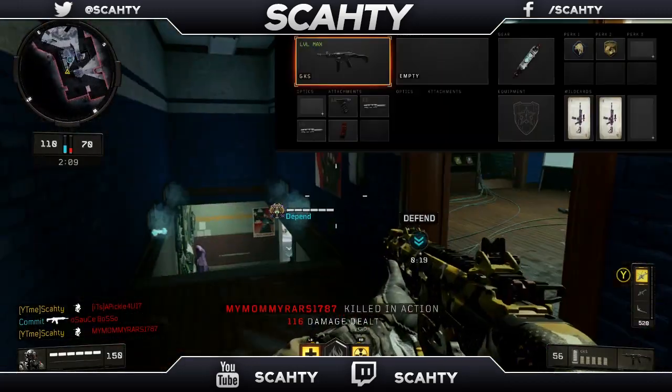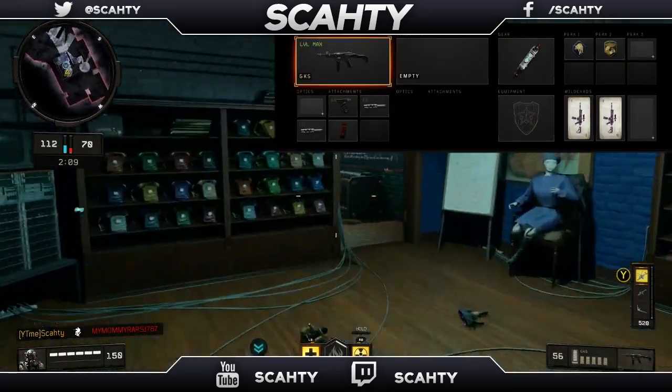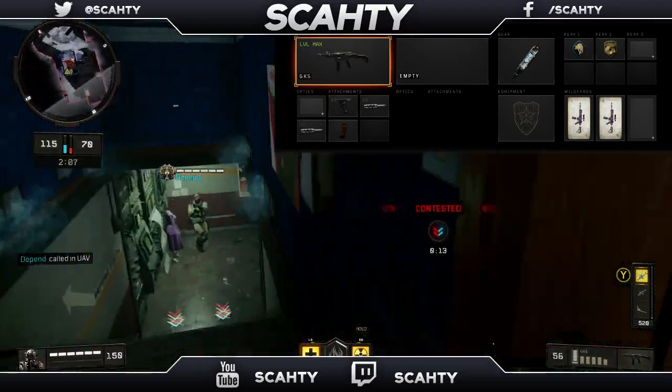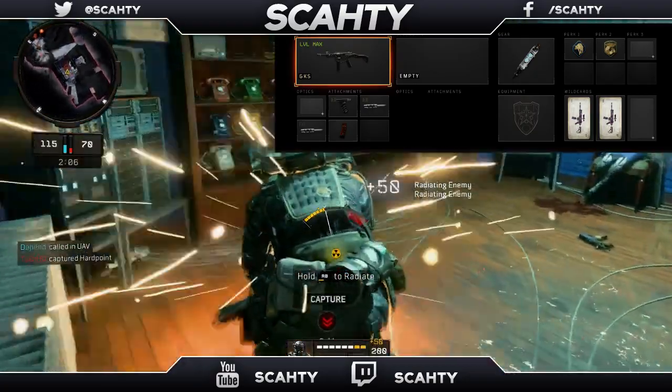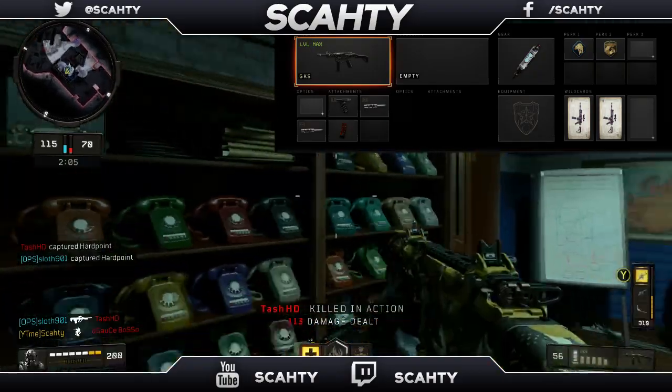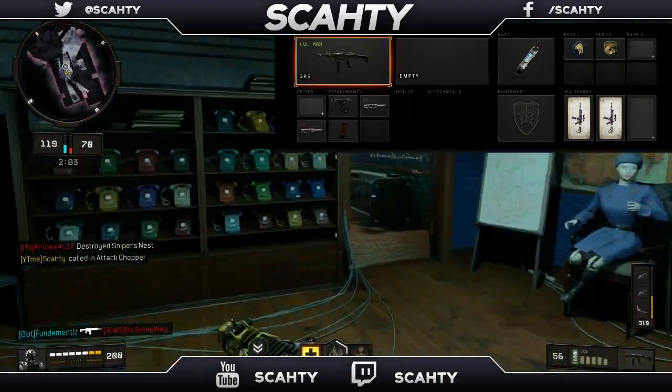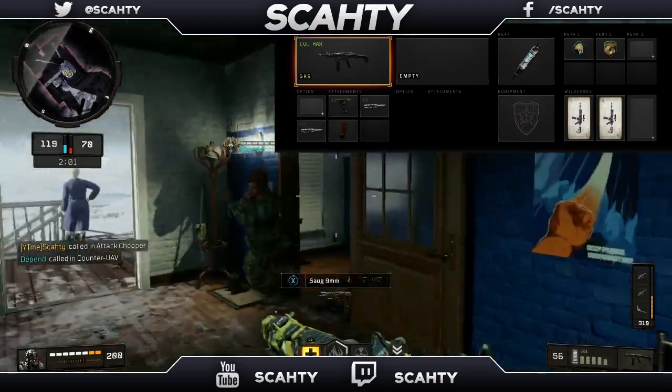Starting off I use Grip 1, which reduces the recoil while aiming down the sights. The next attachment is the Long Barrel, giving me more damage at longer ranges. After that is Long Barrel 2, which makes your bullets hit targets faster letting you win more gunfights. And the last one I use is the Extended Mags for an increased ammo capacity, bringing it to over 50 bullets.